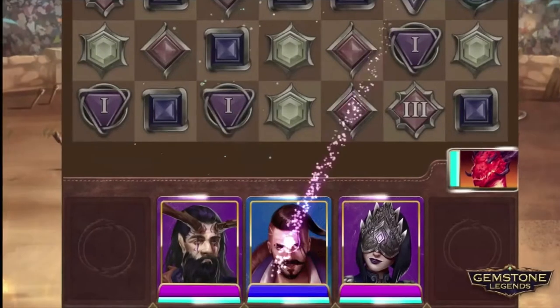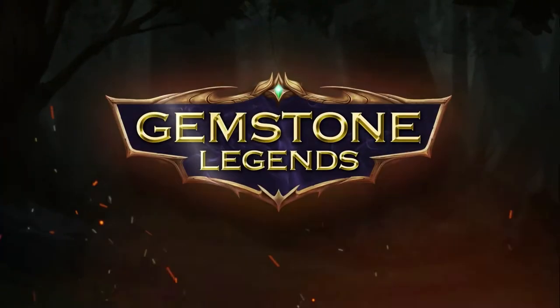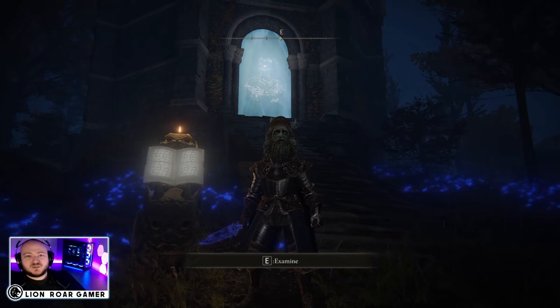But first, download Jumpstone Legends, a mobile RPG puzzle match game. Use the link in the description to start with free stuff, including a bonus hero.